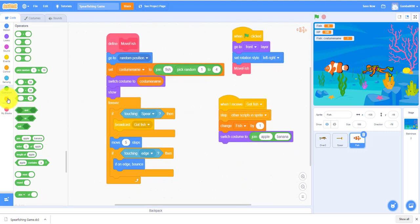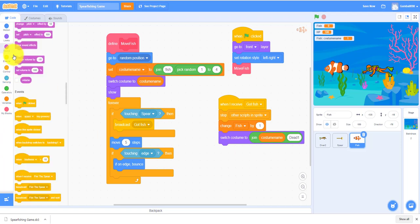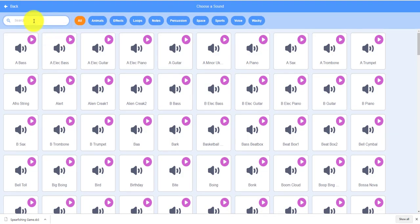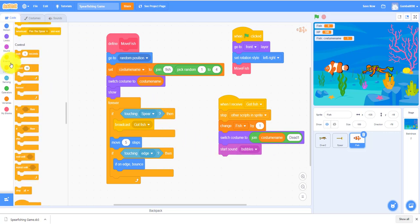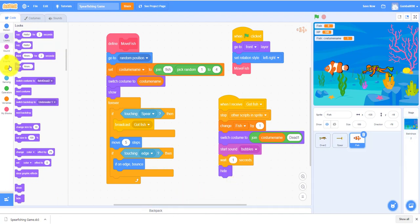So it switches to either costume dead-1 or dead — the dead costume. Then it starts some bubbles. I'll explain this code afterwards. Going to the sound — there are already bubbles — start sound bubbles, wait one second, hide, and wait three seconds.